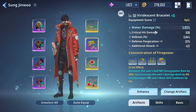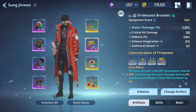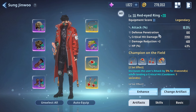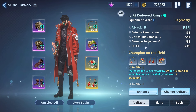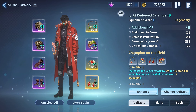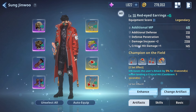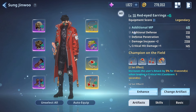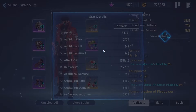The last half set is Champion on the Field — this is fire. We get attack as the main stat, defensive penetration, critical hit damage plus two, damage reduction plus two, and a good amount of HP. The earring gives damage plus two, critical hit damage plus one, defense penetration, and of course additional NP. Not bad artifacts overall.